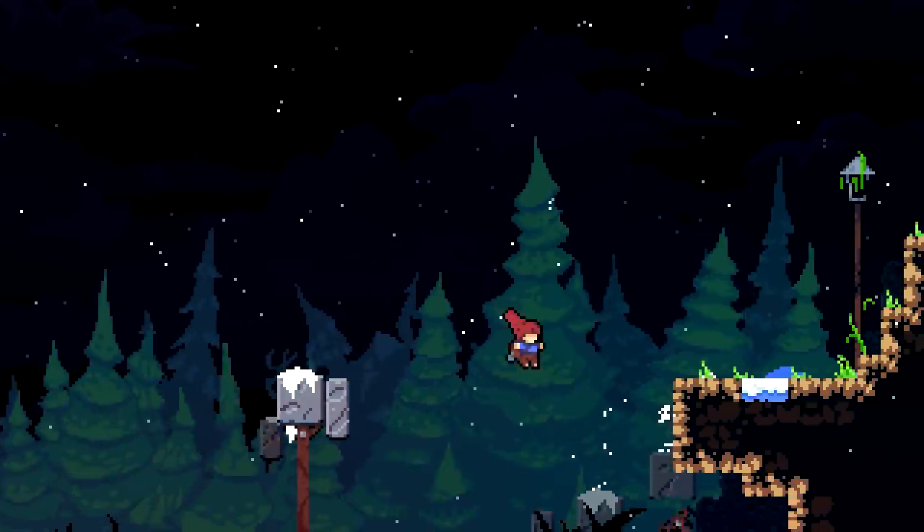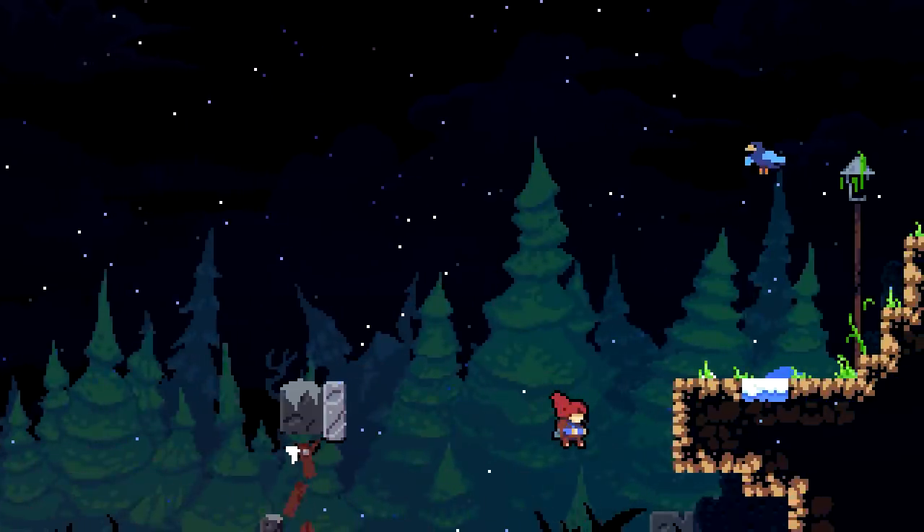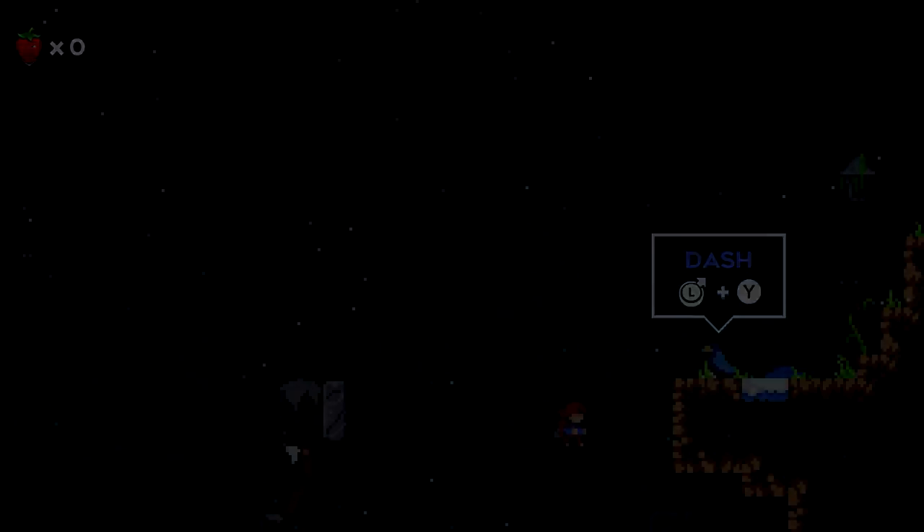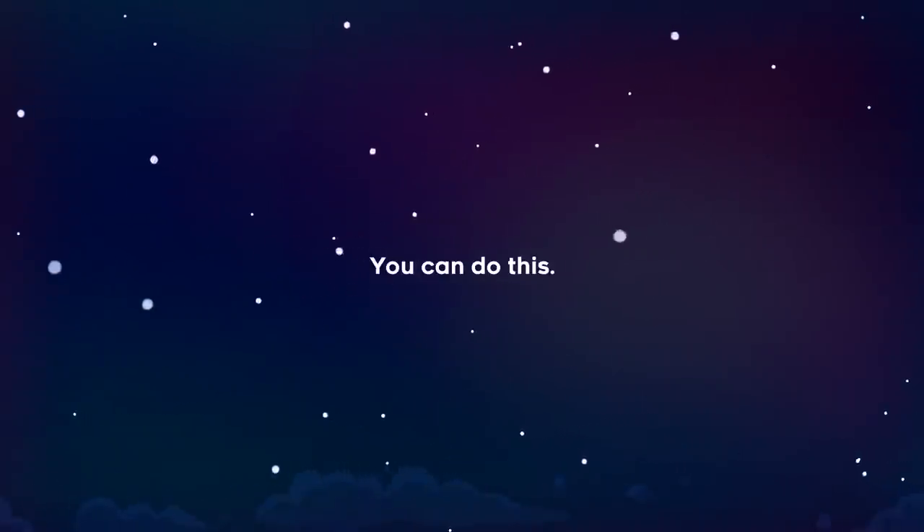The prologue has our first roadblock: the tutorial for the dash button. We have to learn to use the very thing that we're trying to avoid. You might be wondering how — after all, our character can't move, and none of our buttons work besides the dash. Well, it can be skipped, but it requires a very tricky technical maneuver. And with that, on to chapter 1.